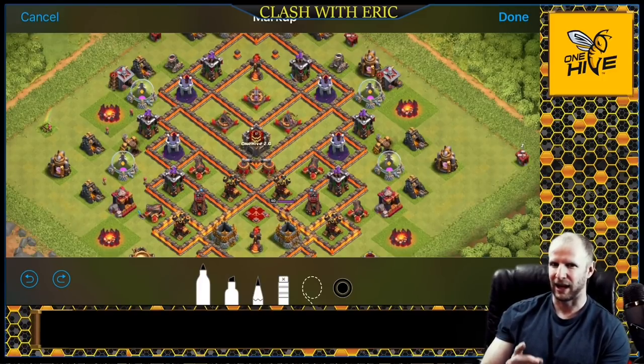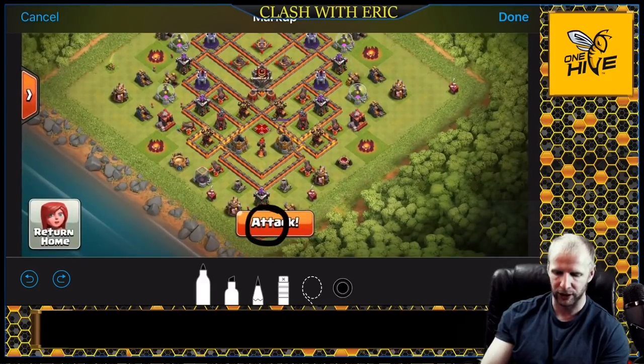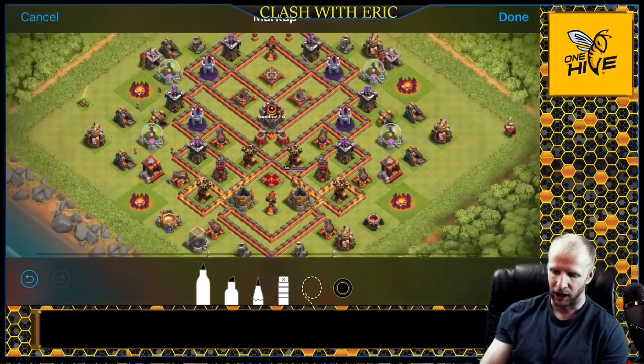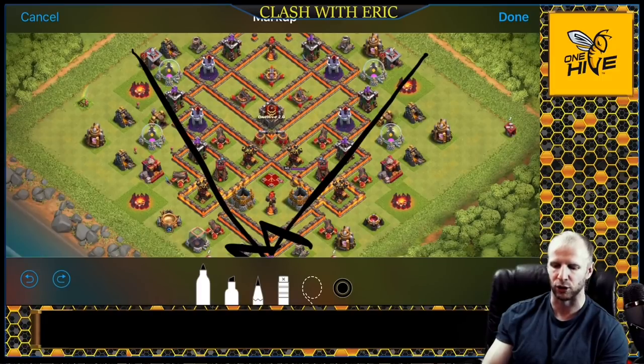Go into bases that have dragons, baby dragons, witches and similar troops in their CC - you're going to get a lot of value out of a kill squad laloon. Any type of kill squad attack looks at the CC first to find out what's in there, then your accessibility to the queen. In this case the queen is near the town hall which is in the corner - if you have a town hall in the center it opens up your options from any angle. Here it's a little tough so a wall wrecker was needed.